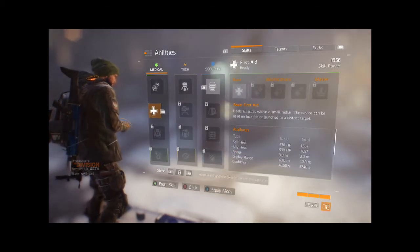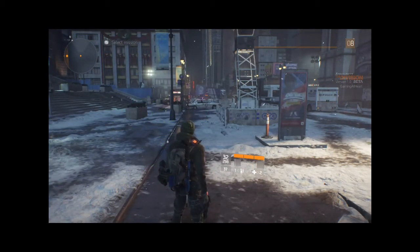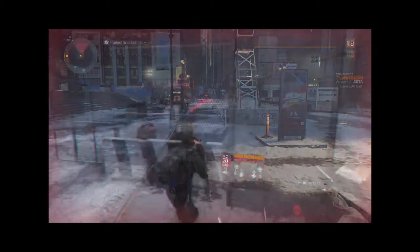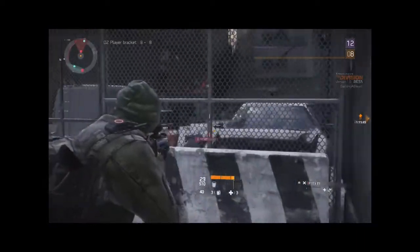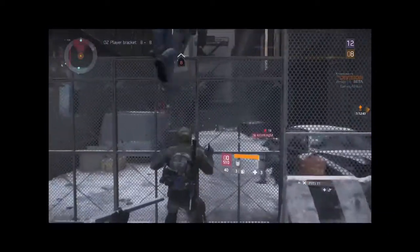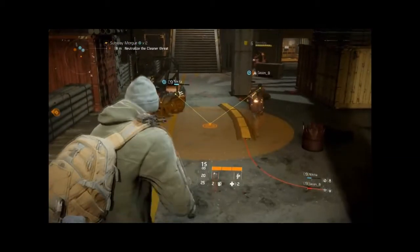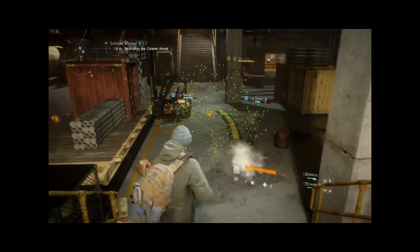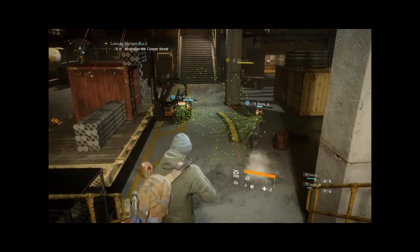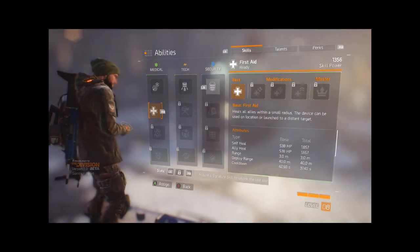Next down the medical tree is First Aid — a personal favourite and a must-have for agents playing a support or healer role, while also allowing a secondary heal on top of med packs while roaming. First Aid heals all allies within a small radius, and it has a pretty small area of just three meters. This ability also has two ways to deploy: either by tapping the button to use directly on yourself, or by holding it down to fire at a location with a pretty insane range. Skill power increases the total heal both to the user and to allies — considerably, as you can see with my current SP level tripling the total heal amount — while also reducing cooldown.